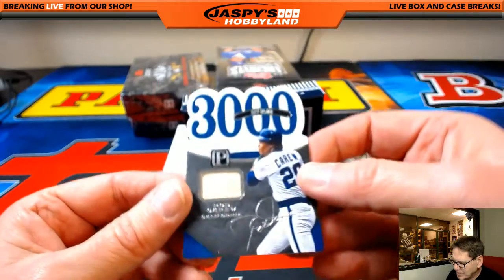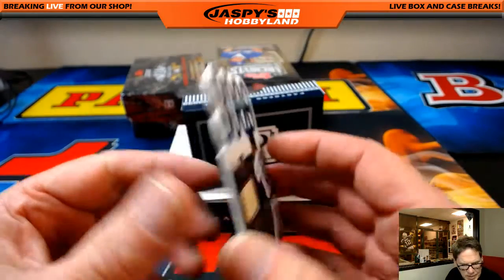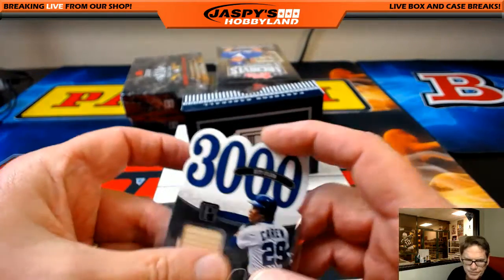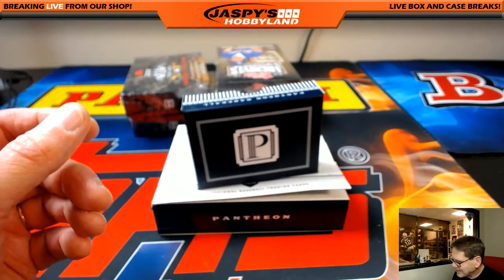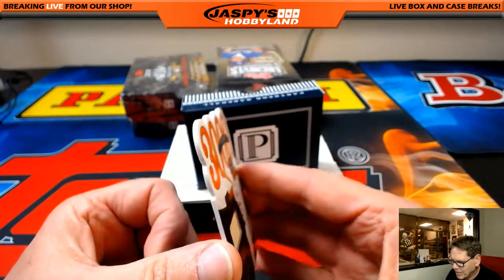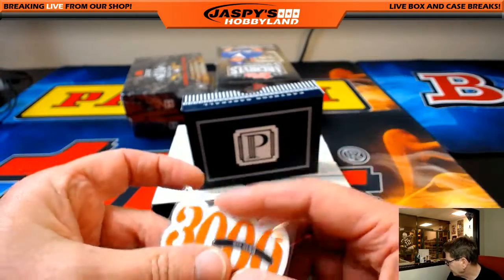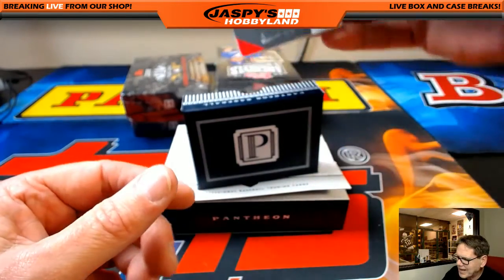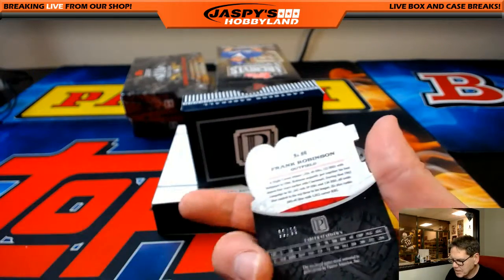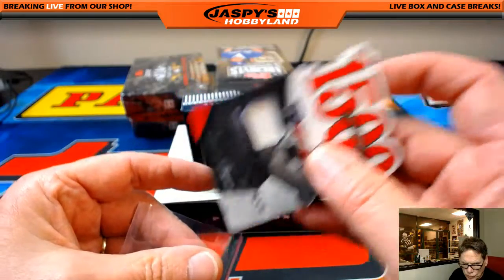Up next, 3000 Hit Club — Rod Carew, out of 99. Going out to the Angels. Who has the Angels? Corey C, back there in Bean Town. Eddie Murray, Orioles, 3000 Hit Club, out of 199 — another hit for Richard K. I like this stuff — 3000 hits, now 1500 RBI — Frank Robinson, Cincinnati Reds, out of 99. Reds having a good break. Steve K.